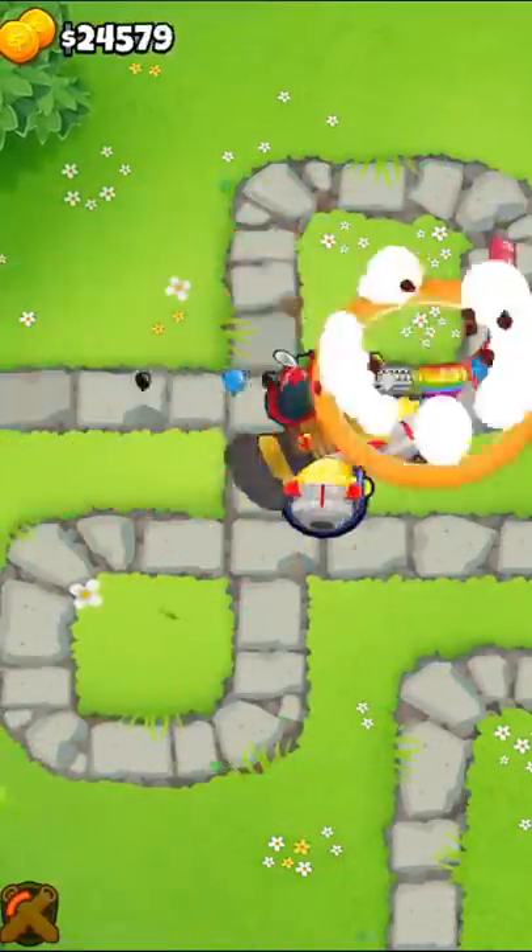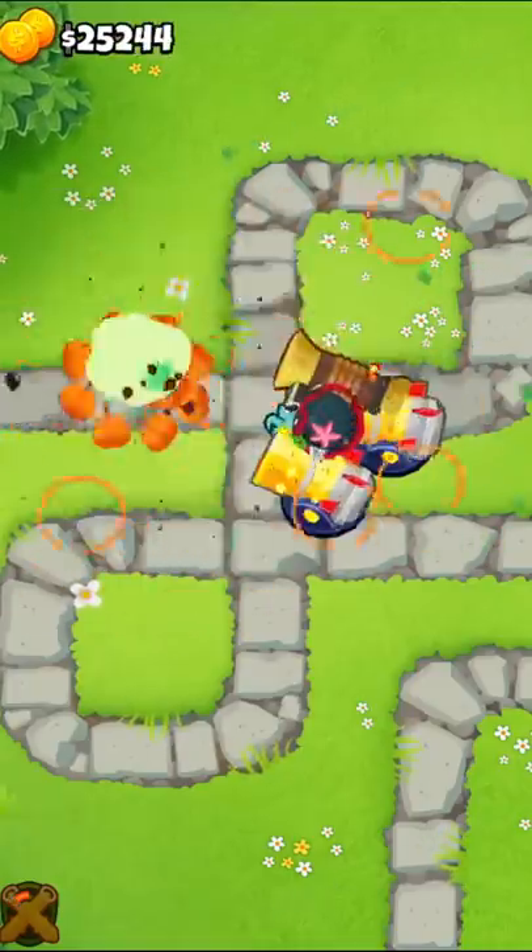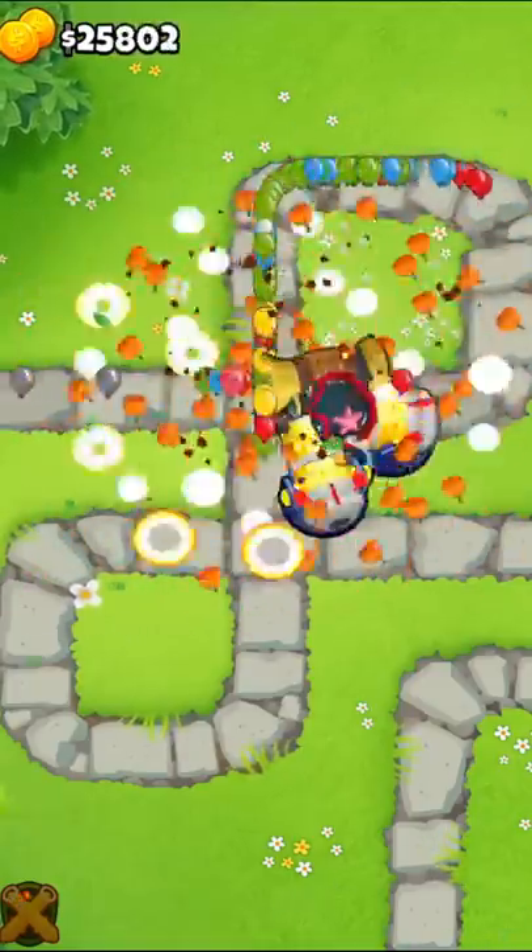Next up are some 2-0-4 recursive clusters. These do even better if you combo them with Striker Jones 2, so they can pop black bloons. But two of them will make round 63 super easy.